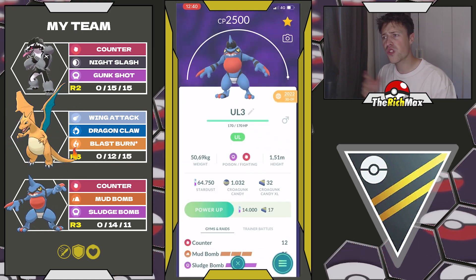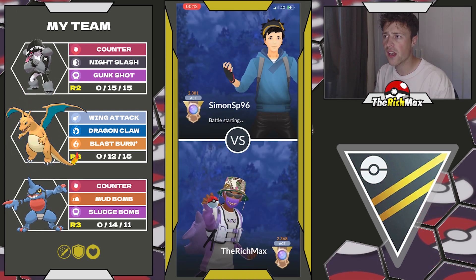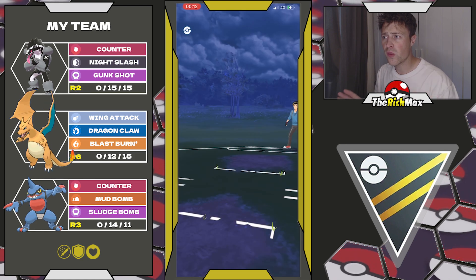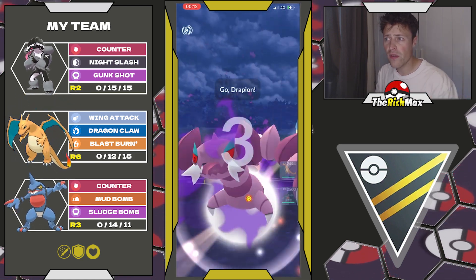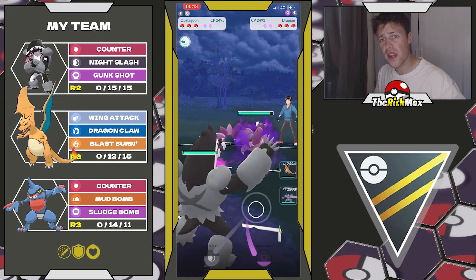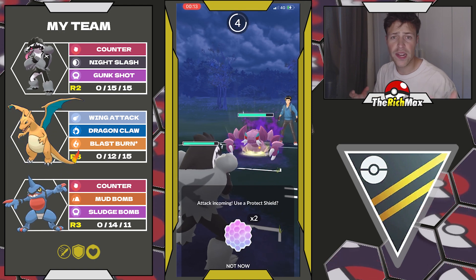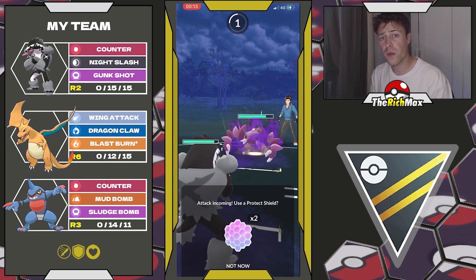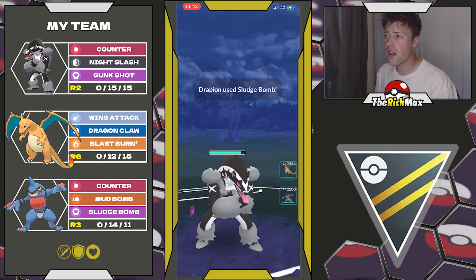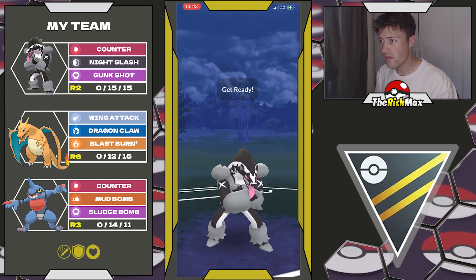I've been stuck here for a while, honestly losing a lot of points — dropping 200 ELO and then climbing again 200 ELO. I've also been stuck between 2400 and 2500 for a while. But it happens sometimes. Hoping maybe the single type cup is going to be helpful and we can climb up to 2500. But anyways, without further ado, let's hop into these matches.